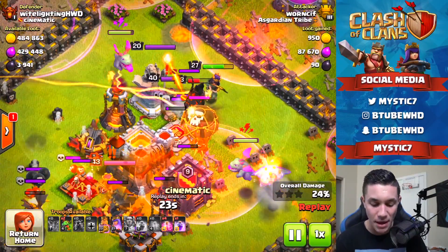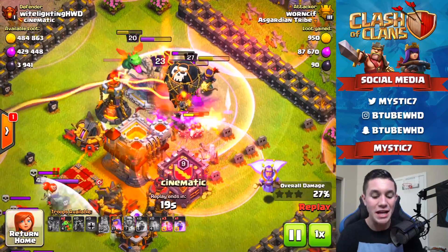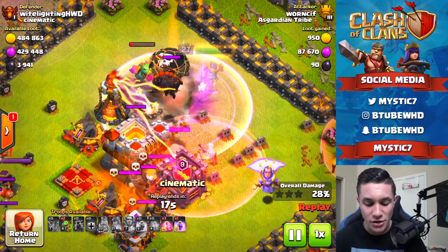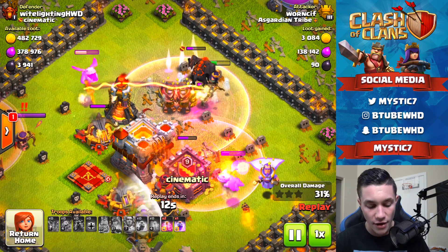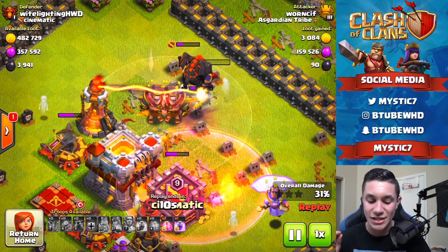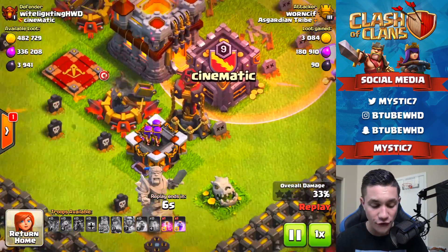He didn't have any freeze spells, so the troops in the middle are going to get absolutely destroyed. He's got the King and Queen and a baby dragon in the middle, really hoping to pull through. The King's ability has been used — he got destroyed. The Queen's ability is used now but she's not doing much better. The middle of this base has held off perfectly. The lava from the Clan Castle is going to keep the Queen occupied.